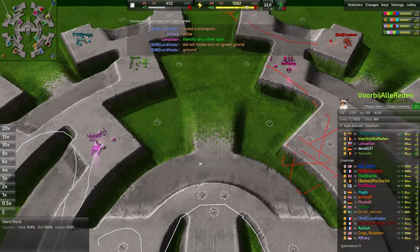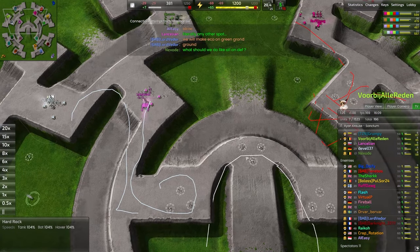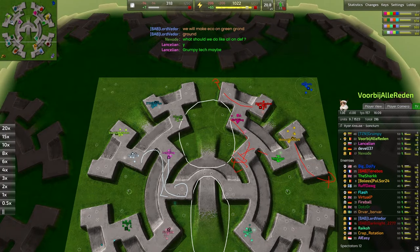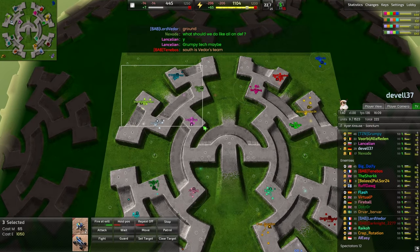Over here you can see there are also some ramps accessible to bot lab units — maces, thugs, pawns, grunts, stampeders — they're able to walk down these ramps and over in this direction up north, so that'll be fun to see.